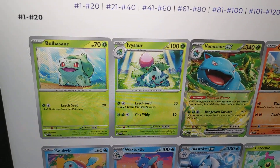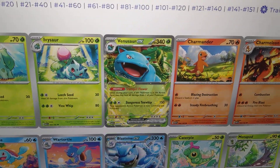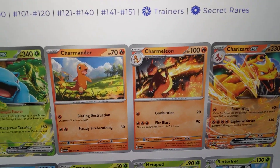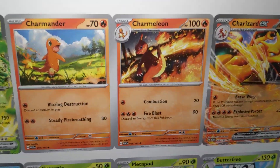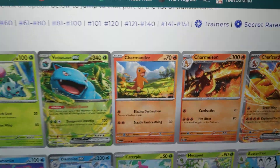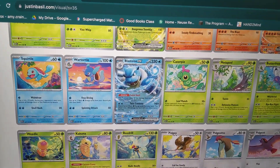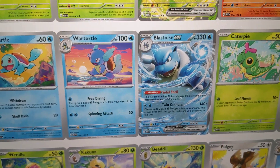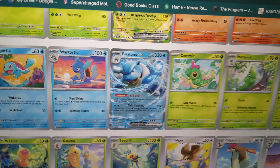First we got the Bulbasaur line here. I've gone over the set list before, just going over it in more depth so you can see it a lot better. And then we got the Charizard EX right there — Brave Wing, which if there are any damage counters on it, this attack does 160 more damage. That's pretty good. And then my favorite line out of the three, the Squirtle line. I love that little turtle artwork. Blastoise is pretty cool.